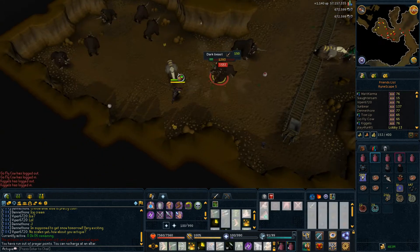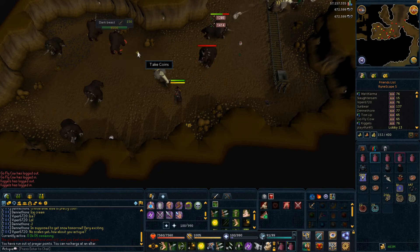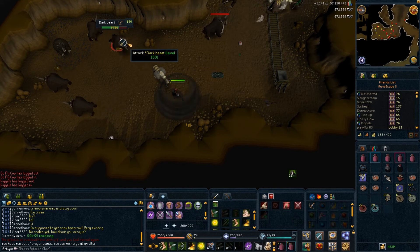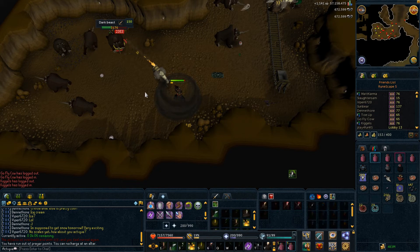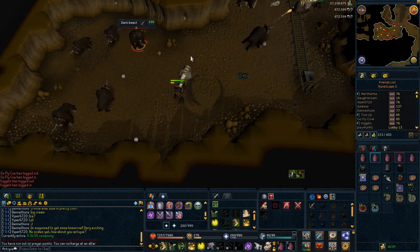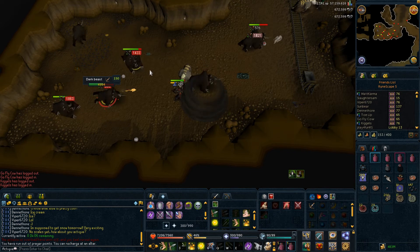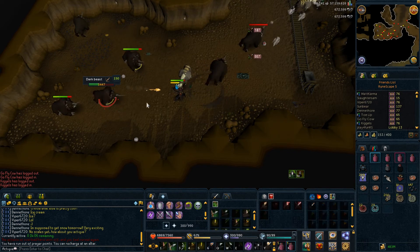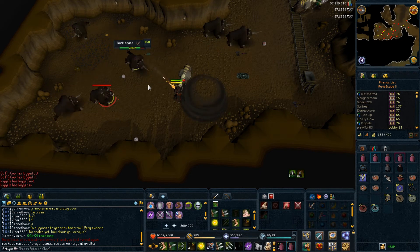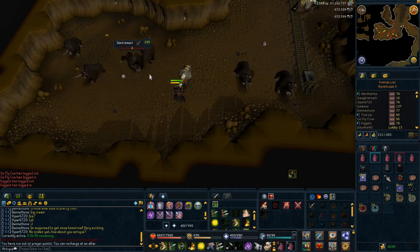Jagex also changed how some special abilities work. The Swiftness ability from The World Wakes is now pretty good — very similar to Berserker in melee. It's very strong at the moment: it lasts 30 seconds and when activated it boosts damage, I think by up to 100% or something like that — a very high boost in my opinion.